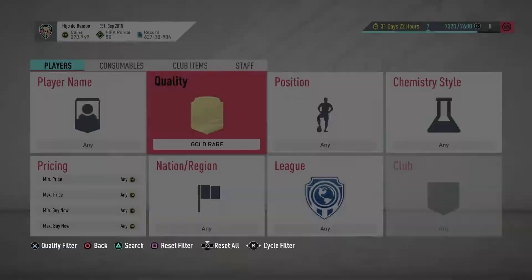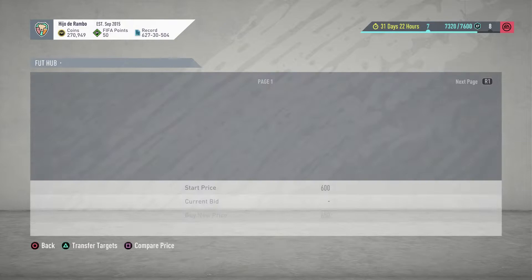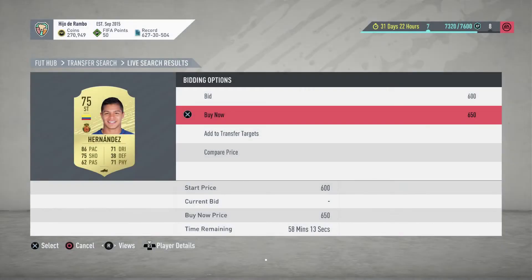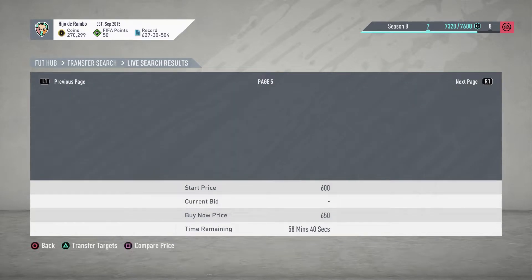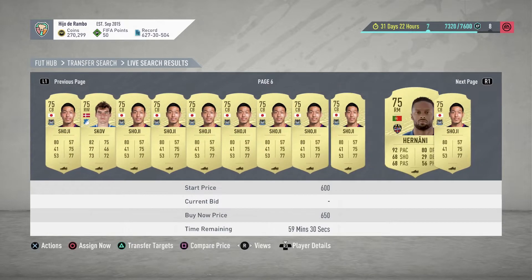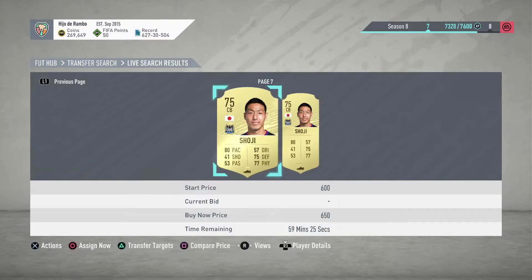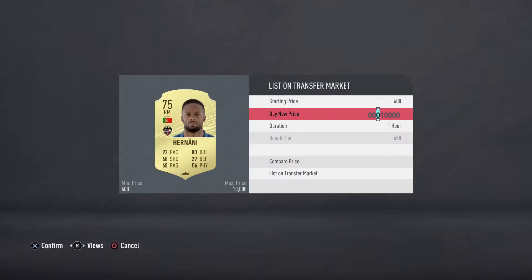On gold rare players, you're gonna place the max buy now price for 600 and the max price for 650. You're gonna see all the players that are selling for 650 — as you can see there's quite a few right now in the market. We'll go ahead and pick up this Martinez and I've been looking since he's from La Liga. This Nani is also a very interesting pickup since he's from La Liga. We pick up these two players for 650.